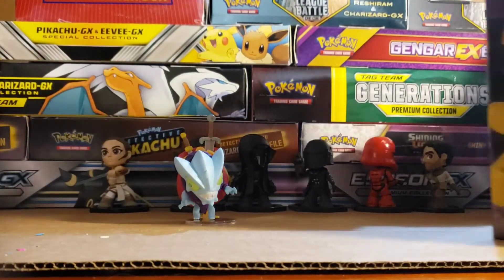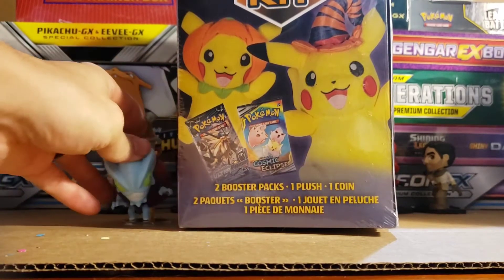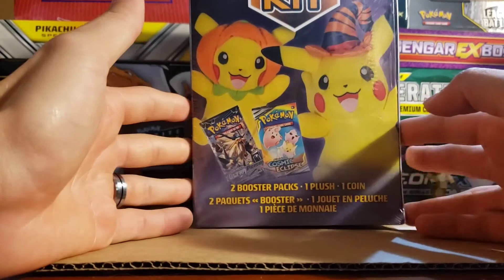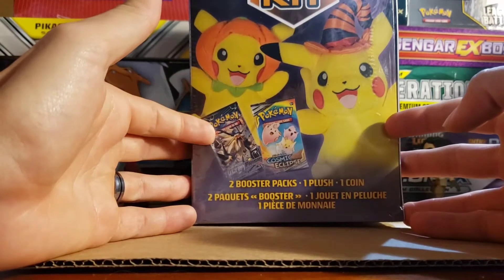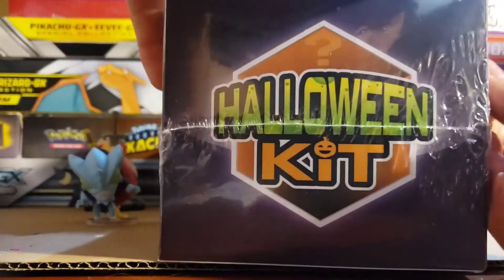But today we're gonna get into the... we've got a Halloween kit for Pokemon, where we can get one of these two little plump boys. And of course, we're getting two booster packs and a coin. So let's see exactly what we're getting in this little Halloween kit.